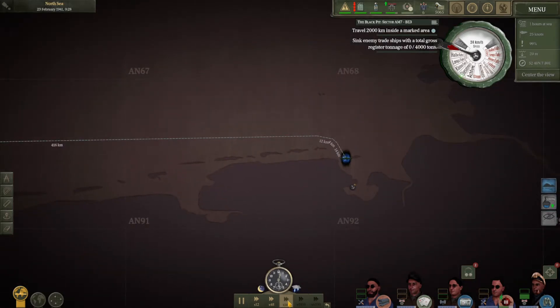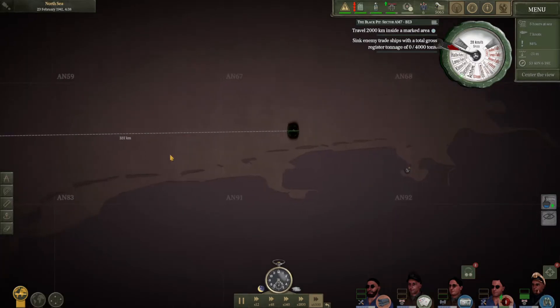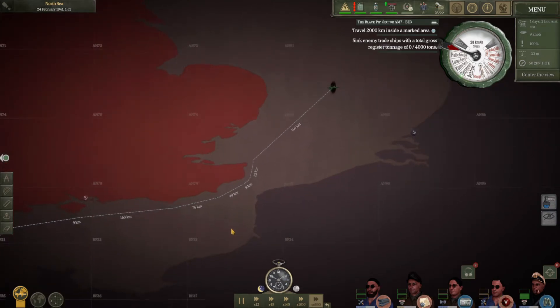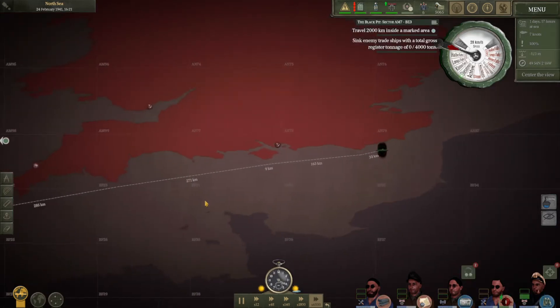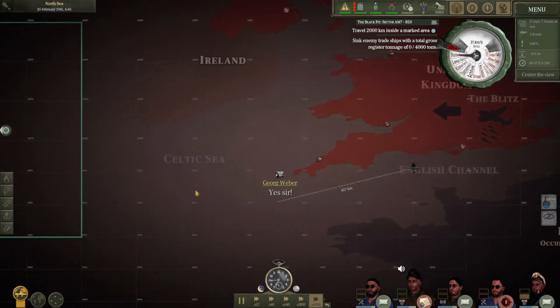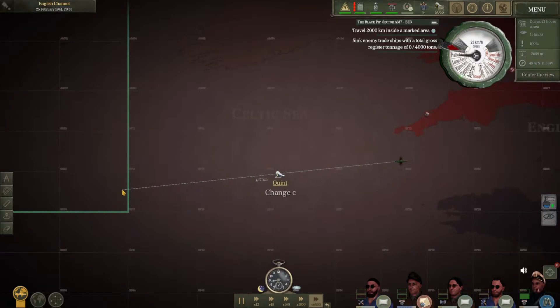We're still in the shallows. They did add 140x time compression, so if you're far enough from land you have that option in orbit view, but the 6500x map view speed is definitely the way to travel. I haven't gotten into crew rotations yet — I didn't even know that was a thing until just now. We'll follow the lines between the grid squares and then get our radio men on the hydrophone once we're in the patrol area.